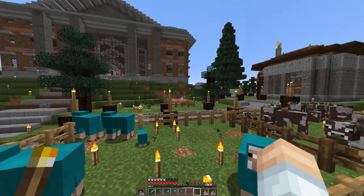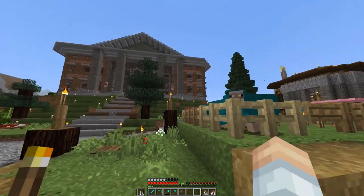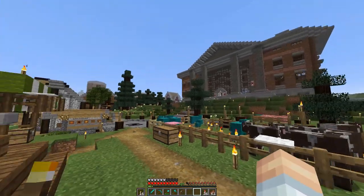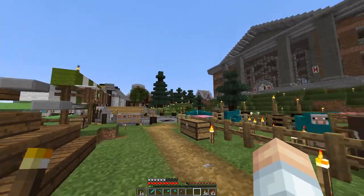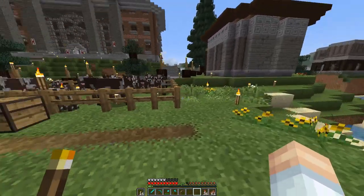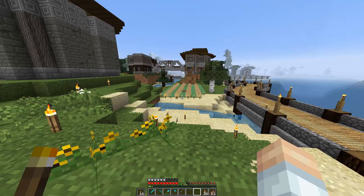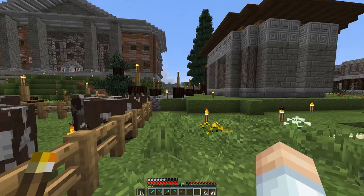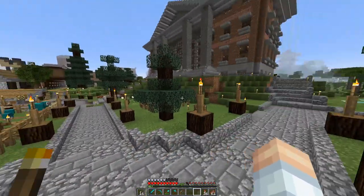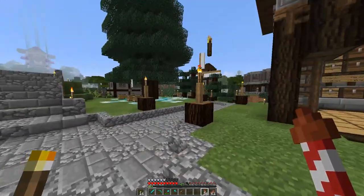We're here in Port Hypermine right in front of Town Hall. We've got Voodoo Beard's house behind us, a little shop over there, and then the Whacked Mole, the stables, and all that fun stuff. Right here smack in the middle of downtown we've got animal farms and agricultural farms.